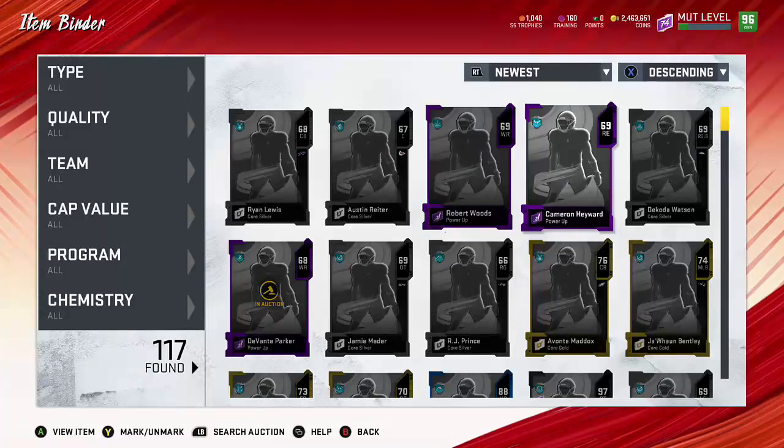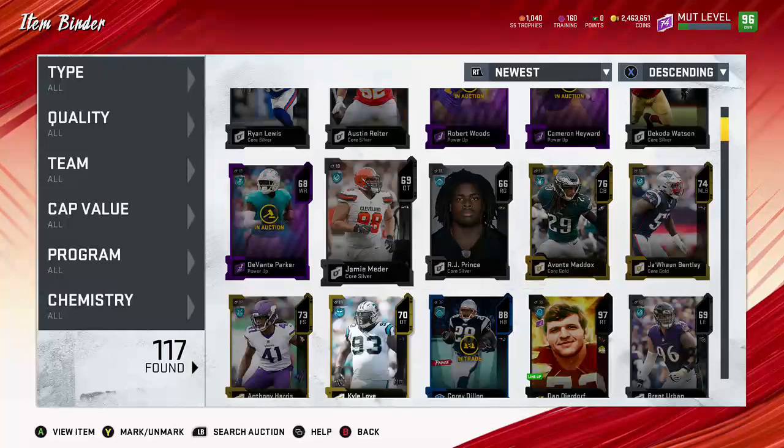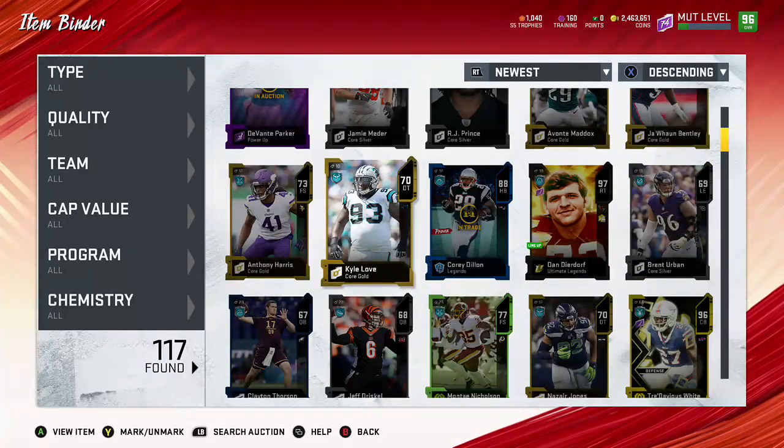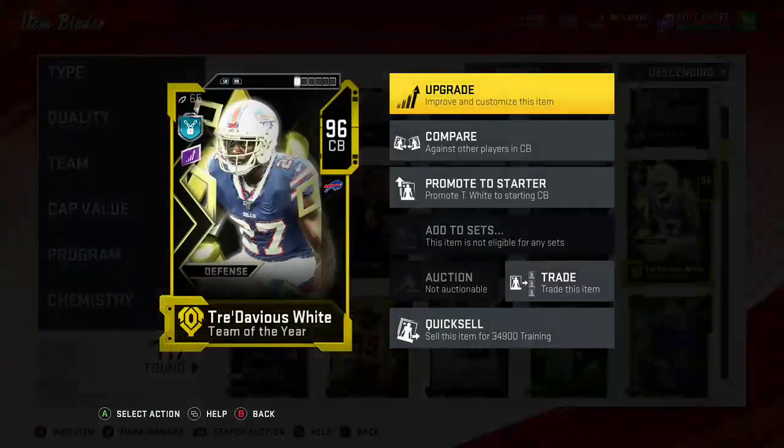Obviously if you pull good power-ups you make even more coins - that's the whole point. It's something you can do and Darren Waller is always really good - I'm gonna keep doing this trying to get his power-up. That's pretty much all I got for today's video. EA's just been lacking on content. Here's the 96 overall Team of the Year Tredavious White - being given away once we hit a thousand subs. Thanks for tuning in, turn on bell notifications, and I greatly appreciate everybody who tuned in today - that's all, peace.